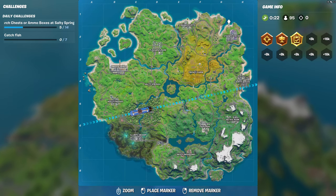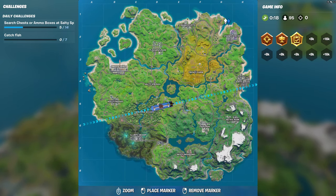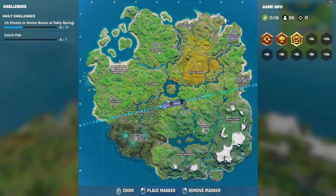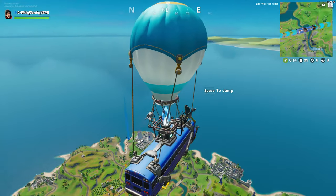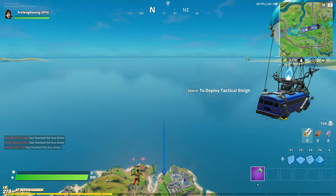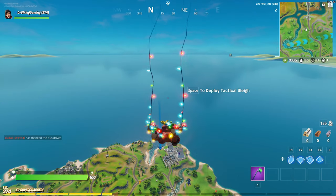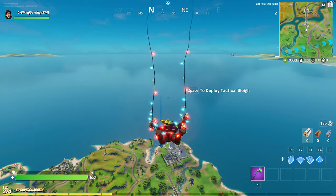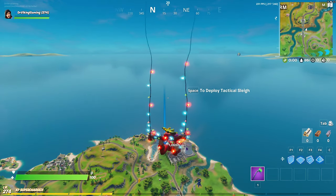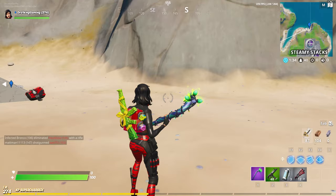It's going to be in the far northeast corner around this area, north of Steamy Stacks. Let's see if we can find it up here. It should be along the beach, close to where the large rock is. Run up and grab the back bling. Once you land here, you're going to look for a rock formation at the north part of the shore, right here.